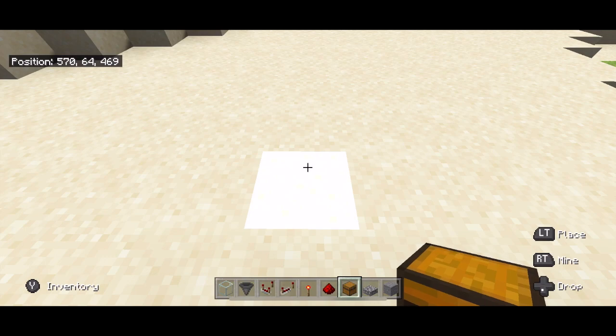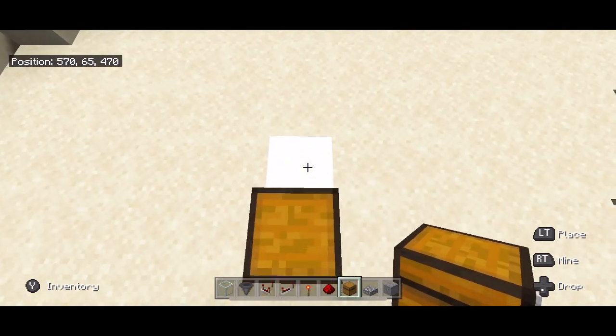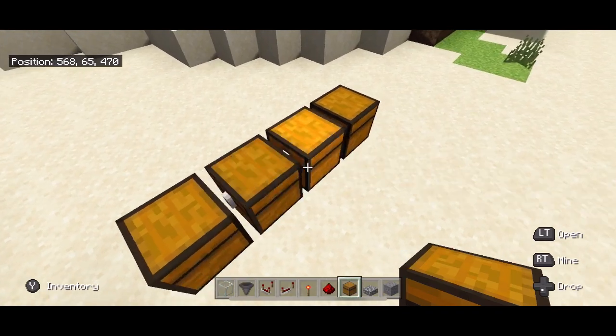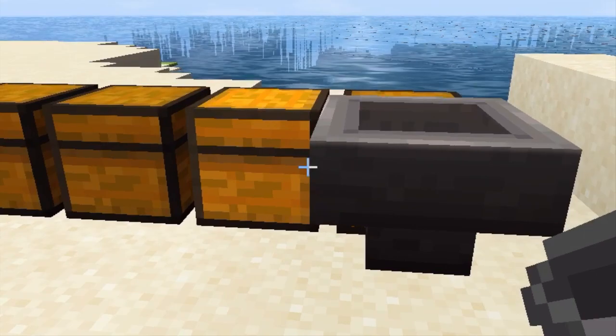First, lay down a chest, and behind that chest place another chest. I'm going to organize three items and have one overflow slot, so I need four chests. On the side of each one of those chests you need to place a hopper.